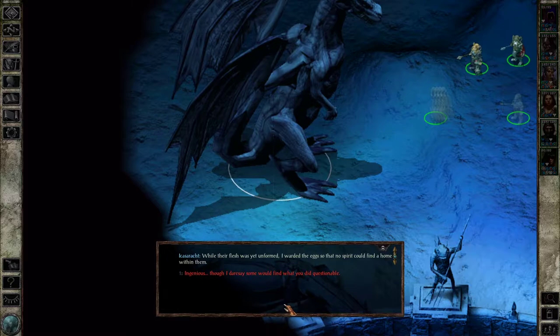How did you rear young with no spirits? While their flesh was yet unformed, I warded the eggs so that no spirit could find a home within them. Ingenious, though I dare say some would find what you did questionable. Would you rather I had borne them normally and then stripped their spirits from them? By doing what I did, they were nothing more than empty shells, ready for use. So you found an interesting solution to the problem of mortality, but it still feels wrong somehow.